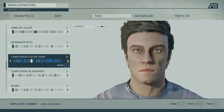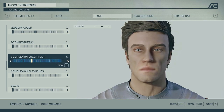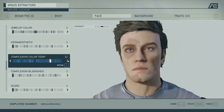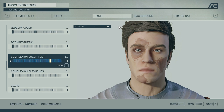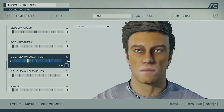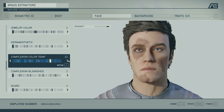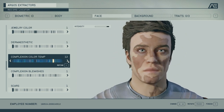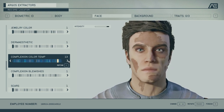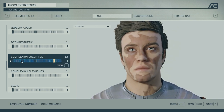Complexion color temperature — I mentioned earlier it would be cool to choose a warmer or cooler skin color, and this actually helps with that. You can change the temperature quite a lot. This also allows you to pick vitiligo, which is kind of nice — it's become something of a standard in games, which I like. The options here look pretty good. And then complexion blemishes — basically freckles. You can change the intensity to make them look more natural, and it really does look natural.